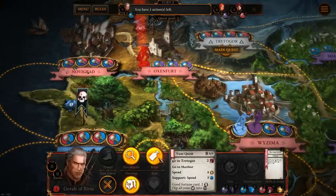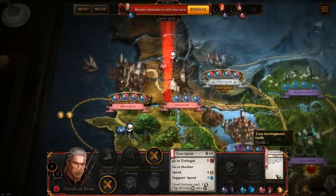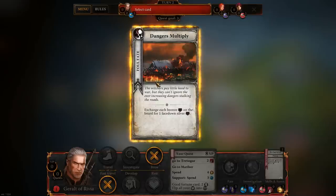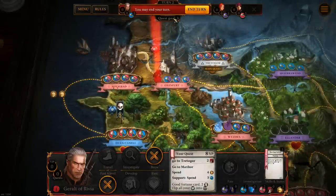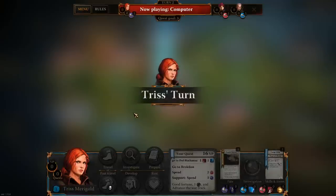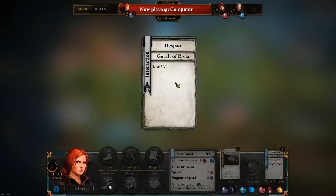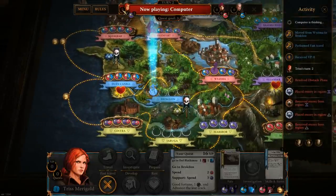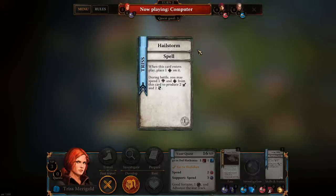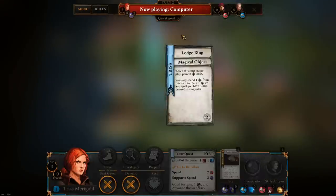We still have one action point, so let's use the brew icon to prepare one of our potions for later use — that fills it up nicely. Then we have to resolve a foul fate event: Dangers Multiply — the witchers can't ignore ever-increasing dangers on the roads, so the game automatically places two monsters on the roads, making the map slightly more dangerous. That global fires off, Triss loses two VP, but since everyone's at zero VP it has no effect just yet.